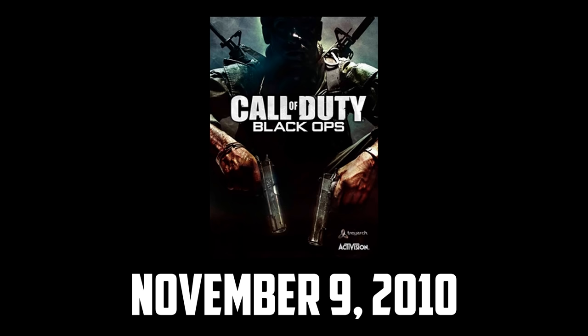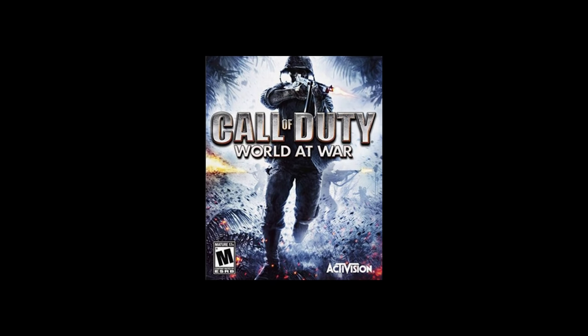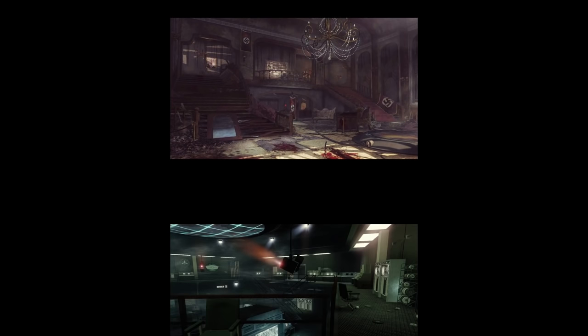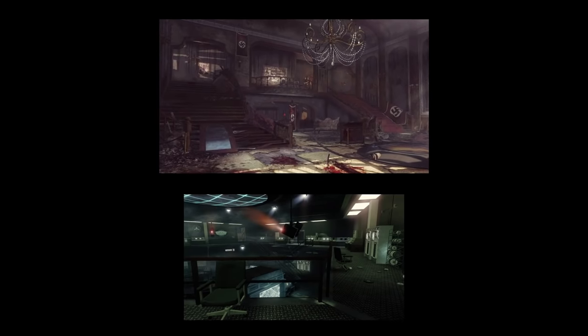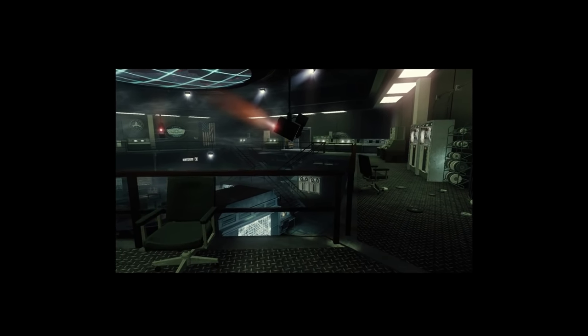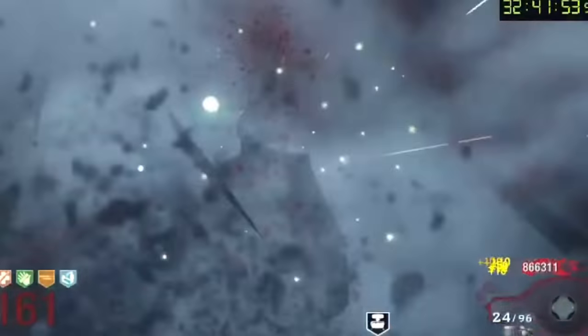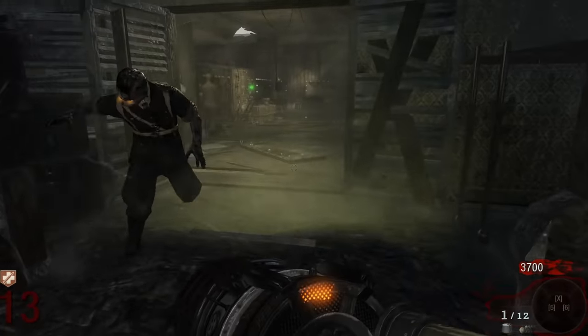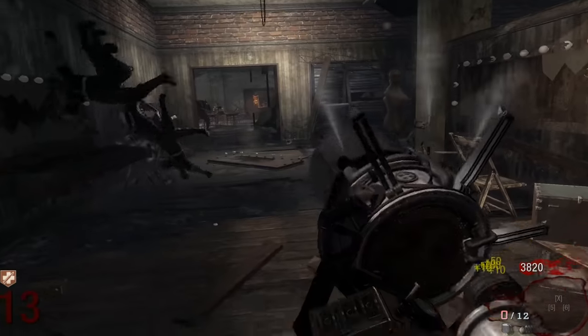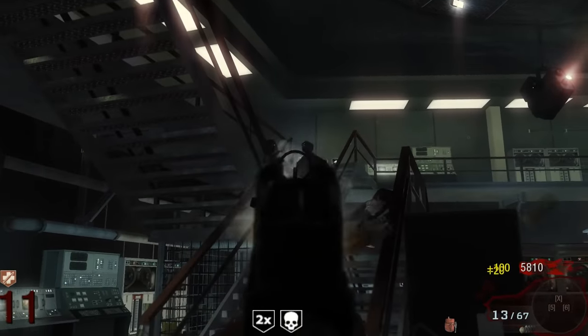On November 9th, 2010, Call of Duty Black Ops 1 was released, bringing back a more modern version of zombies from its very successful predecessor, World at War. Unlike its predecessor, Black Ops 1 would launch with two zombie maps: Kino Der Toten and 5. While both received criticism from the community, Kino was favored much more due to it being more casual friendly and overall more enjoyable, which could not be said for 5.